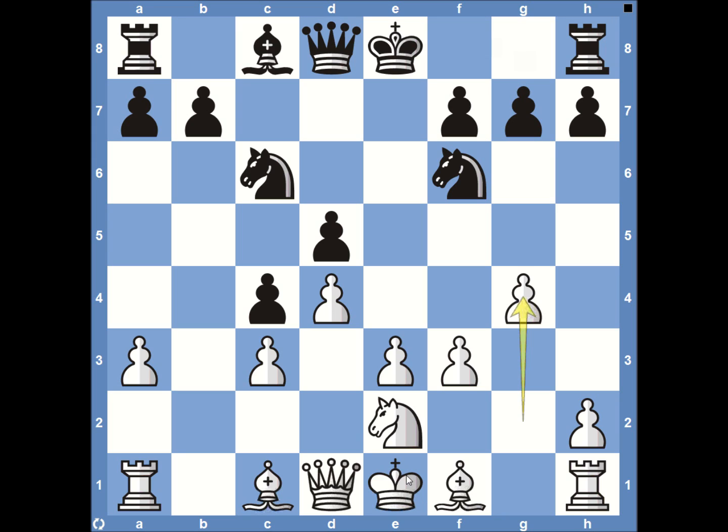White can castle on either side, but there's going to be no safety on the queenside. It makes more sense to castle kingside because you have the pawns in front of it — as you push, it's going to be very tough for black to counterattack. This is a very strong indicator that Anand is just going to be pushing and putting a lot of pressure on Magnus Carlsen.